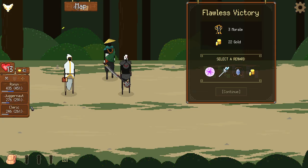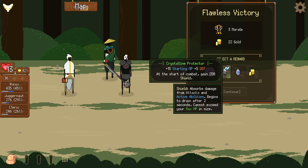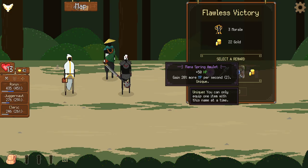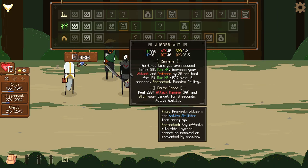We've got an unstable orb that makes you start with 10 MP and gives 10 defense, and attackers have a chance to receive a minor curse. We've got a crystalline protector — a mage item — that gives 15 starting HP, 5 defense, and at the start of combat you gain 250 shield. There's also a mana spring amulet: 50 HP and gain 20% more MP per second — unique. I'd probably put that on the wizard. Every character has three item slots and every item can be upgraded twice.